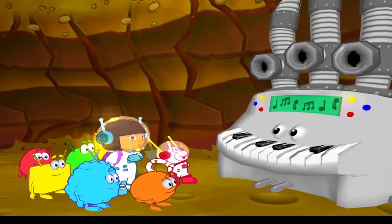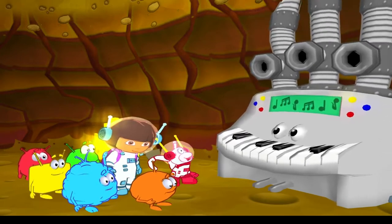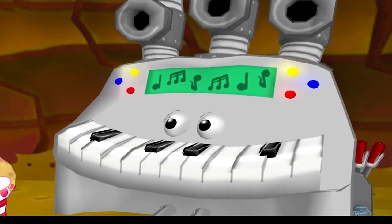Hola, soy Dora, and I'm Boots. Hello! Hiya! Hola! How are you doing? How's it going? We need to unlock the big space door and take our friends home to the purple planet. So we're looking for the yellow key. Do you know where it is? Claro que sí. Of course I know where it is. It's in the little door right behind me.